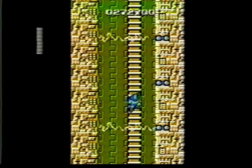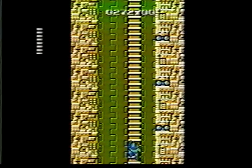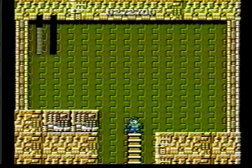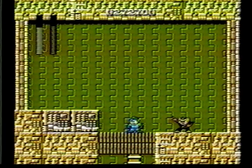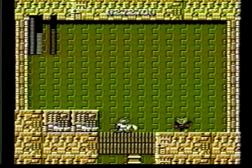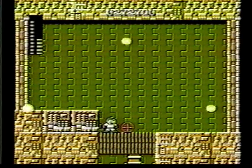Now once you go through the first gate, try to dodge these electric barriers. The end boss is fairly easy. Now you go to the leader of this stage, Elec Man. Use Cut Man's scissor boomerangs to defeat him and it only takes three hits. And he's gone.